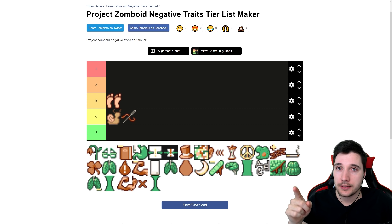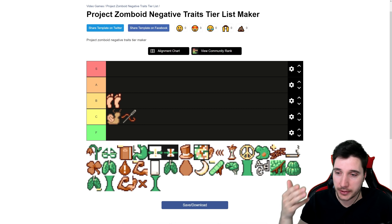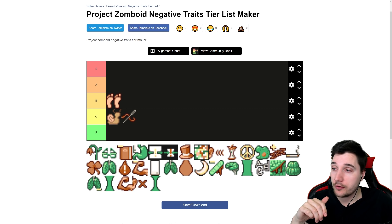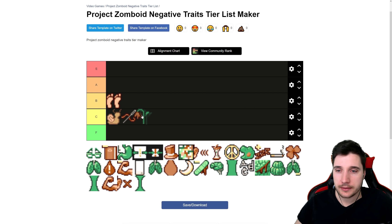Next we have Cowardly — you get more panic. There is one build that actually favors this trait: if you take Adrenaline Junkie with Agoraphobic and Claustrophobic, you'll be moving really fast using panic. But in general, and especially for players new to the game, that's not a good trait. Don't grab it. We'll put it in C tier.